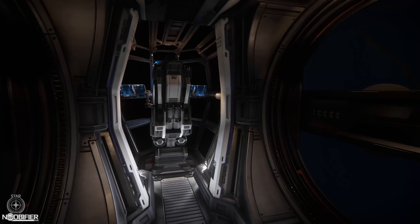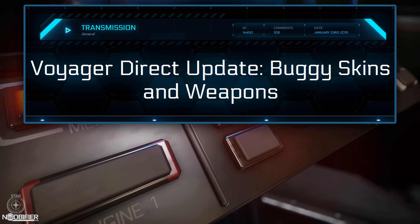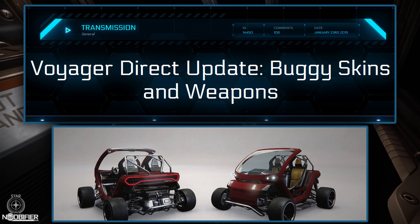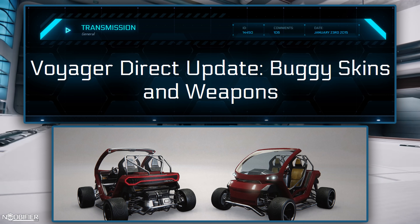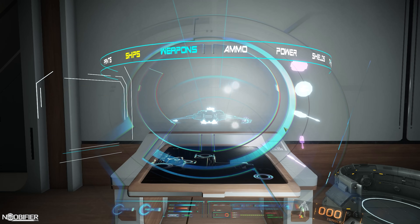There were also a pair of paint skins around that time — January 2015 — for the Gray Cat buggy, which at the time was only usable within our hangars. These were available for real money, specifically five dollars each, in what was called the Voyager Direct store, which is no longer with us. You could change these at the holotable, similar to how you could for the Aurora, but that system is also no longer with us.